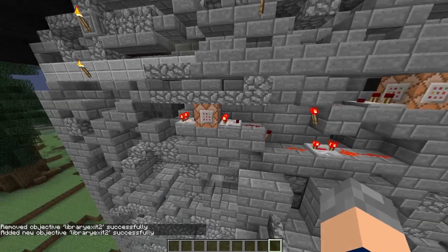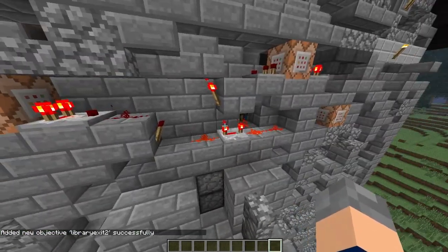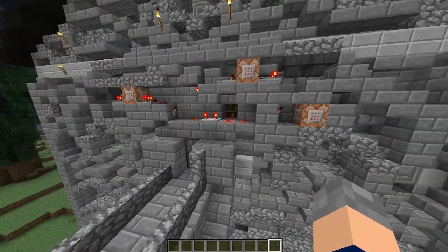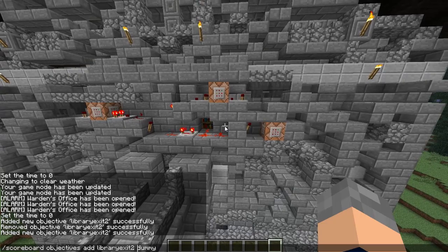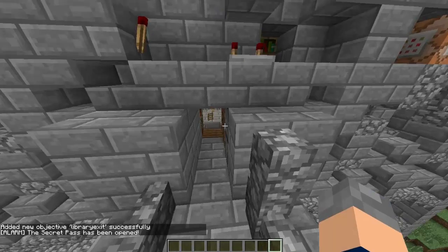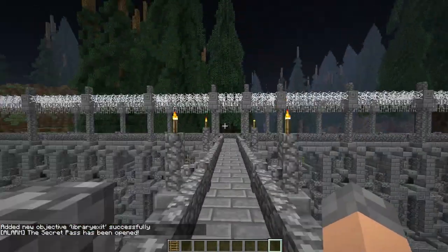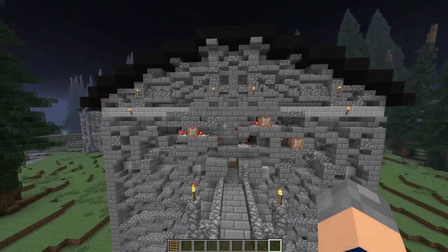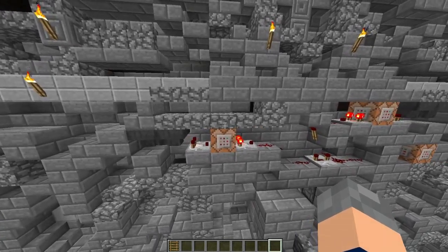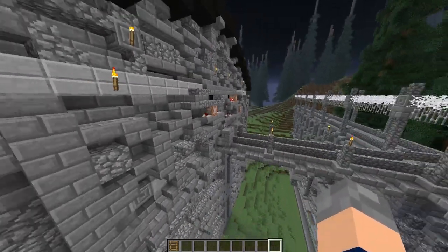We'll create that again and it'll pass. As you can see, this is sort of an AND gate — both of these torches power that, they both have to turn off for this to turn off. And that command block there just says 'the secret pass has been opened'. So when they both turn off — Library Exit 1 and Library Exit 2 — when they're both created, that will turn off altogether, and it'll open that secret pass in the back of the library. What this is really doing is wireless redstone — you press a button over there, it creates an objective, and then this detects that it's been created, and that's how that secret pass opens.